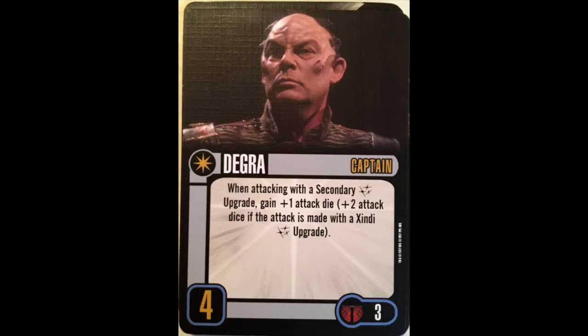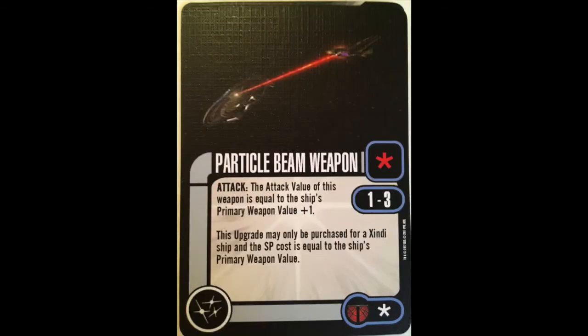All of this would be kind of worthless if it weren't for a Zindi weapon in this pack that makes Dagra actually playable — and that is Particle Beam Weapon. This is an asterisk-cost, range 1-to-3 weapon. The attack value of this weapon is equal to the ship's primary weapon value plus one. This upgrade may only be purchased for a Zindi ship, and the SP cost equals the ship's primary weapon value. So with Dagra, we're getting a plus 3 straight up. I'm willing to pay primary weapon cost for a plus 3 to my primary weapons. It's really, really good — I don't care if your primary weapon is 3 or 5, that's a nice boost. Particle Beam Weapon, for a non-unique card, is certainly not something you'll buy multiples of for a single ship, but across your fleet? Yeah.